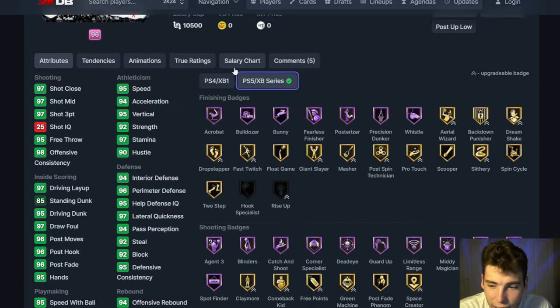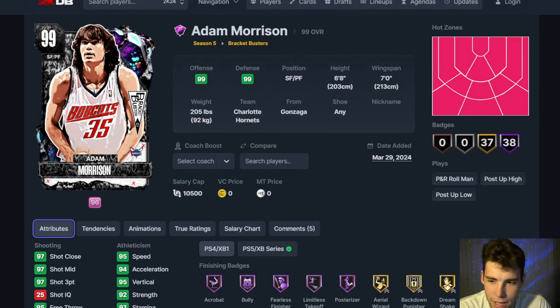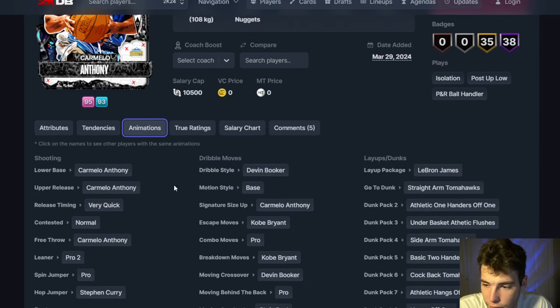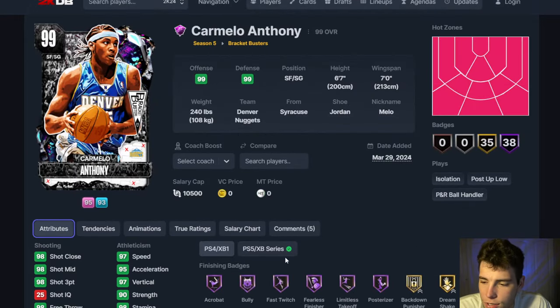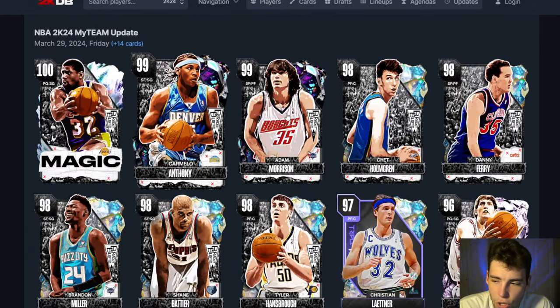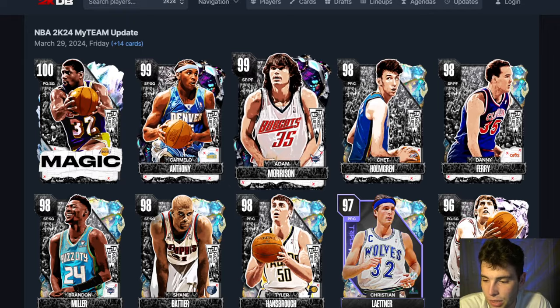Then the dark matters: Adam Morrison — 38 Hall of Fame badges, basically a perfect card. Steph Curry base, Jerry West upper on very quick, Kyrie dribble style, Kobe leaner. Your best small forward in the game is Adam Morrison. Carmelo Anthony — 6'7", Melo base on very quick, D-Book dribble style, pro-two leaner, so complete. All these cards are so good. This drop is so much better than the drops we've been seeing — at galaxy opal level and above, there is no bad card.